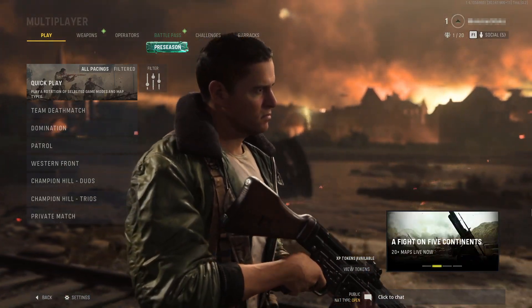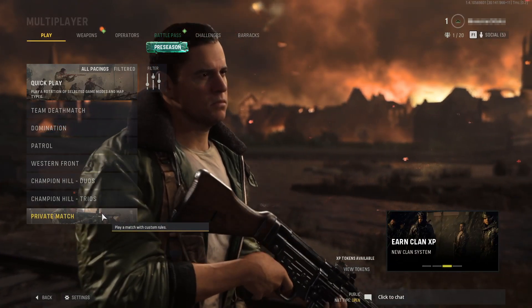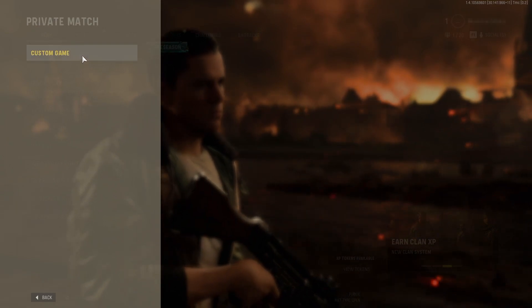The first thing you need to do is click onto Multiplayer. You will now see an option for Private Match — you need to select Private Match and then click on Custom Game.